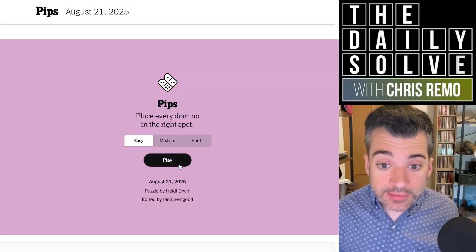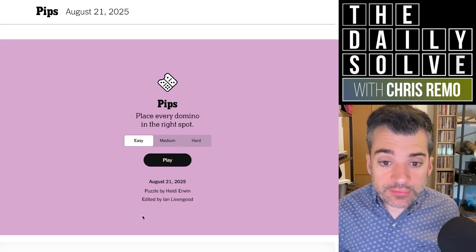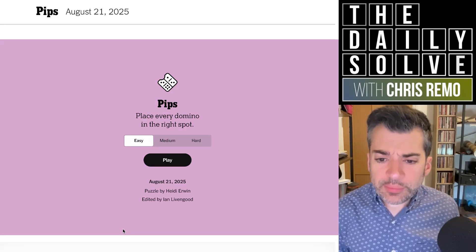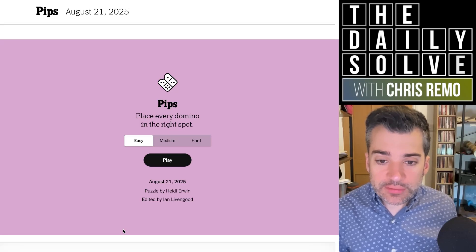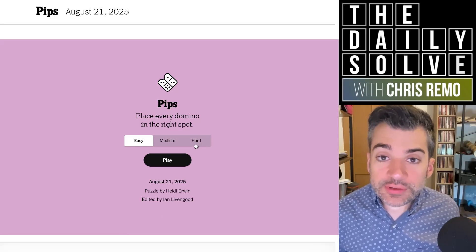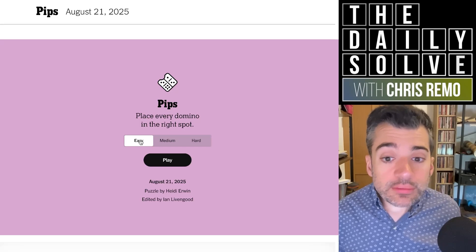Hello, let's try Pips again today. I'm going to, once again, go through each of the three levels: easy, medium, and hard. I probably won't do this game forever, but even before I stop, I'll probably switch to hard. We'll see. If you particularly enjoy me doing it, let me know — maybe I'll keep going. Anyway, for now, let's start with easy.